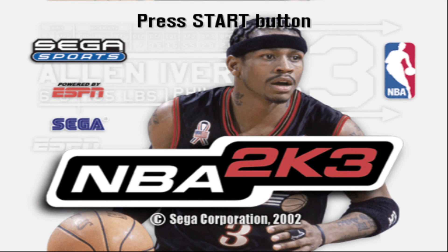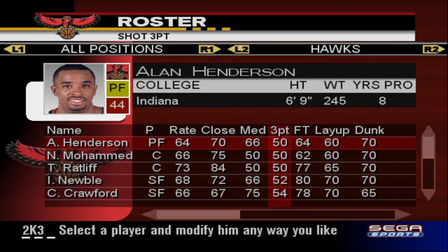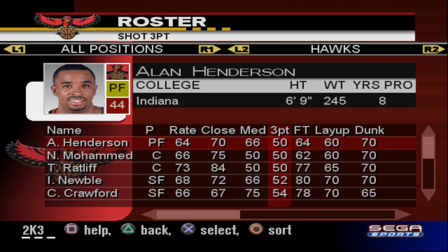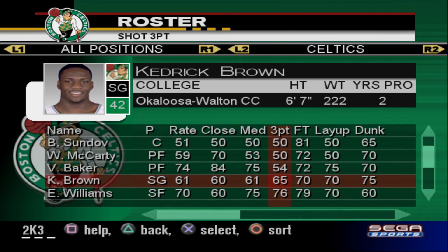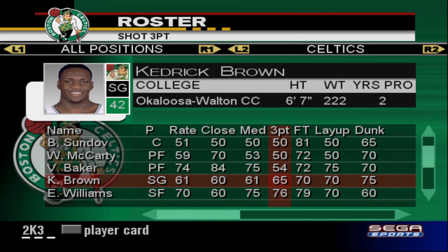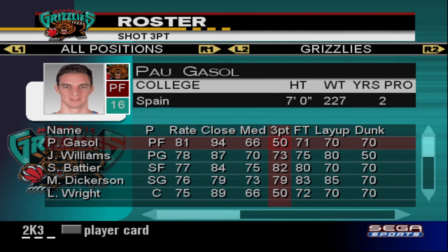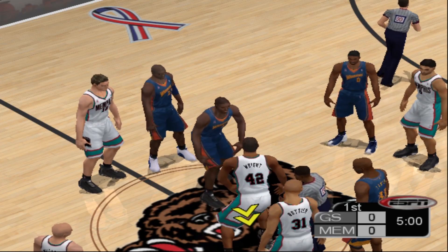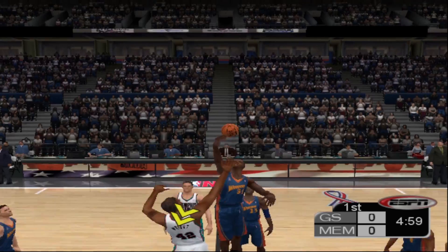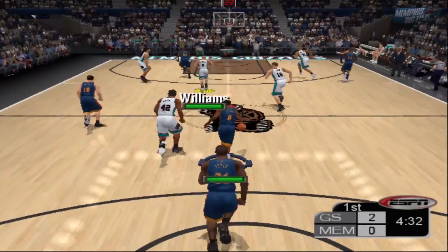Up next is NBA 2K3 powered by ESPN. This year they actually introduced the three-point rating in the game. We're going with Pau Gasol, who shot 1 for 10 (10%) from three and has a 50 three-point rating — the lowest in the game is 25, so 50 seems reasonable. Hopefully they leave Gasol open from three. That was so close on the first attempt — that would have been crazy. One eternity later...